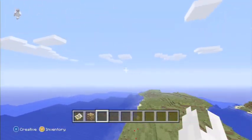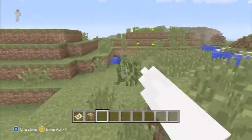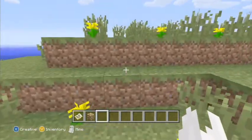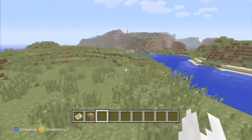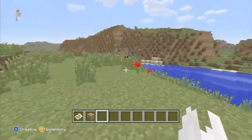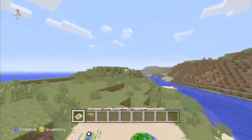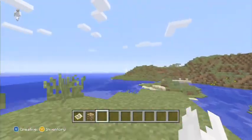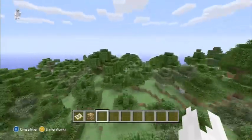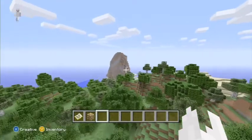Oh, here are some hills over here. Everyone loves hills — I've seen no animals yet, which is surprising. All right, we're heading this way. Here's our forest of choice — nice big tree down there. And here's some mountains for ya — very, very tall.